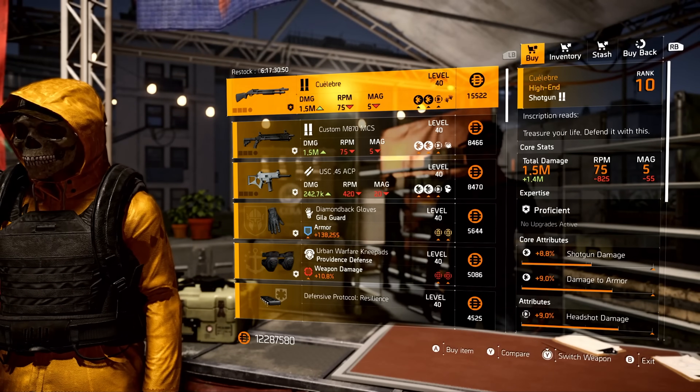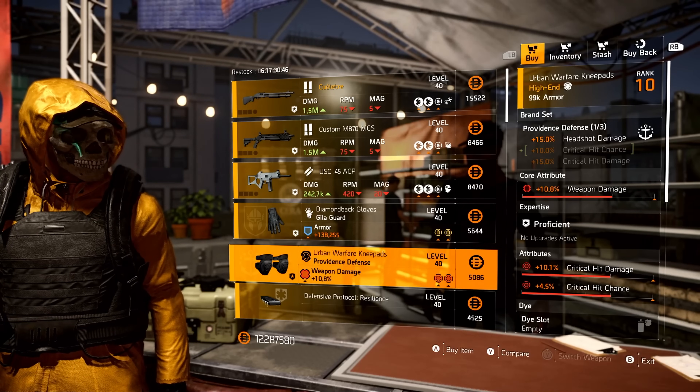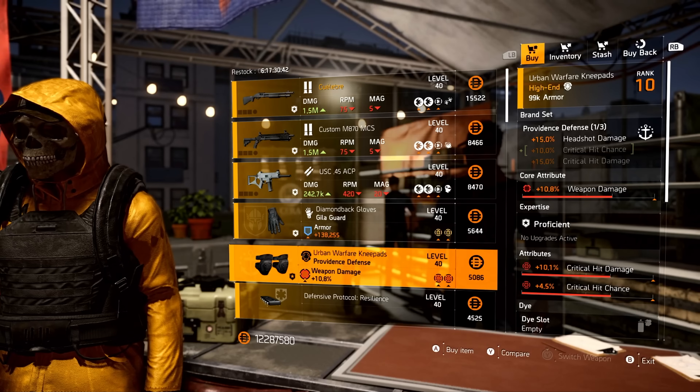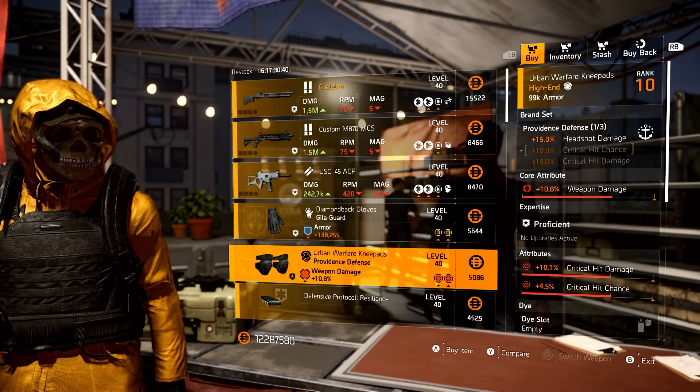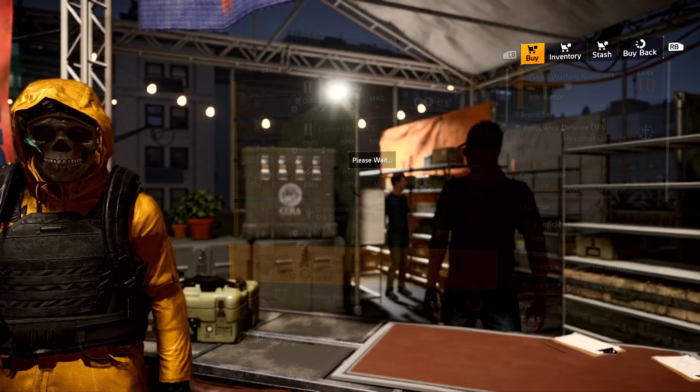Must buy things to look for from the Theater: the Providence double crit all day. You could easily just make the Weapon Damage Core an Armor Core and have a nice tanky crit build. Not bad — I'll pick one up.